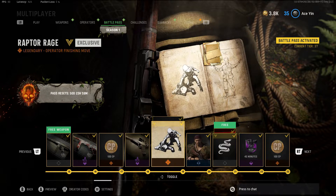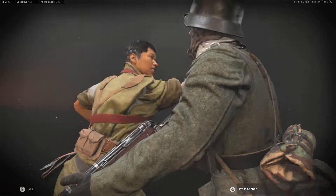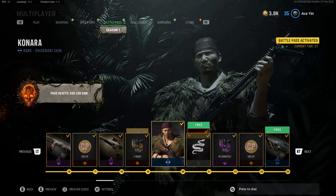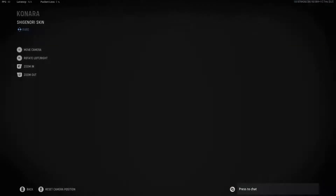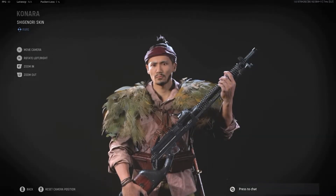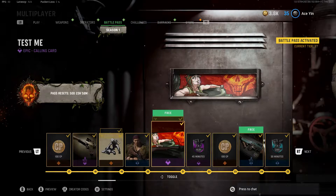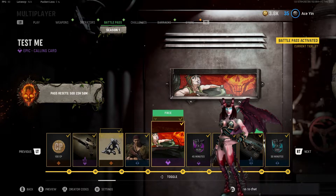Another finishing move. Oh my god, that was so loud. We got Shinji Nori. I thought it was Daniel, but you know, they're both Asian. We got a new perk — Serpent. We got a Test Me calling card. So if you want to be a succubus, go ahead.